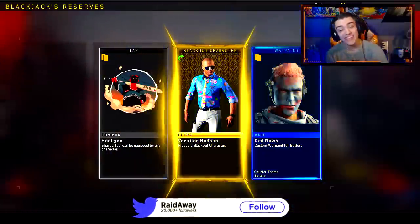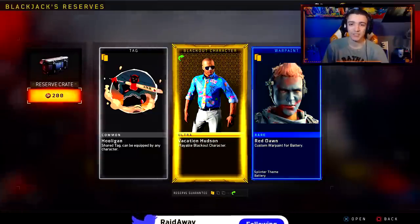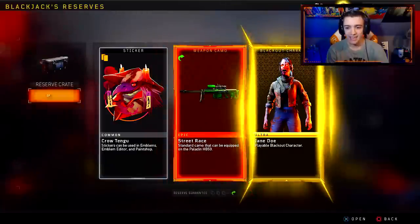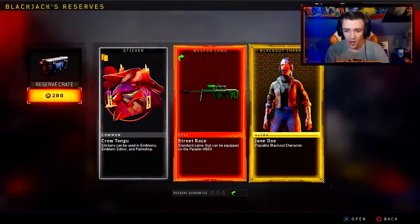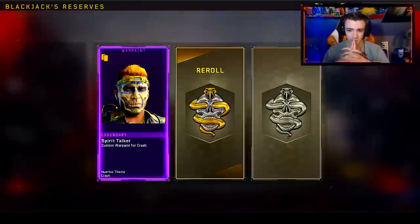The GKS — that's going to be a reroll — and we get Vacation Hudson. Are you serious, dude? That's probably the coolest thing I've received so far, and it's a character. Street race for the Paladin — and what? Jane Doe playable Blackout character. Reroll.